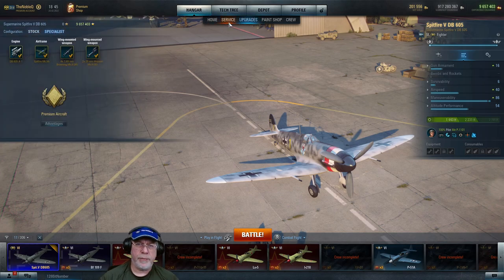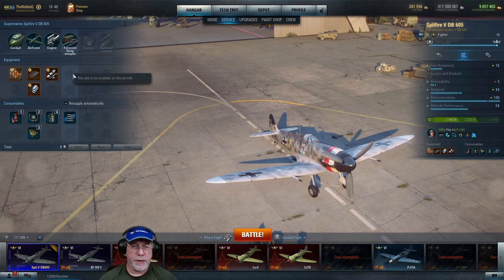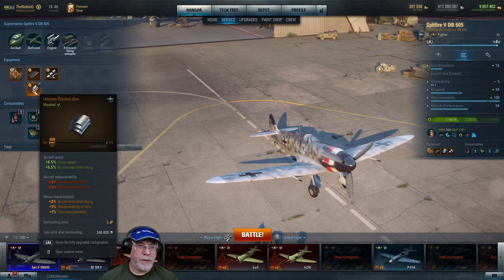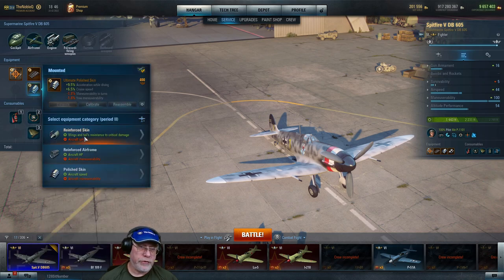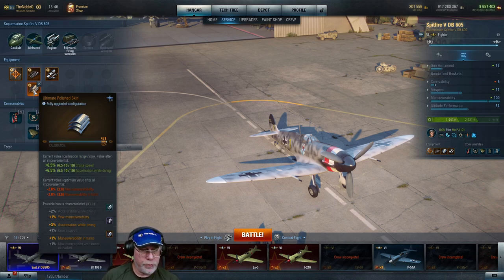Let's see how I've built this aircraft. On the cockpit we have a gunsight to improve accuracy. For a maneuverability build we have the lightweight wing frame and lightweight power unit. The next choice is the polished skin — that does impact maneuverability even though it improves speed. To avoid that, your only choice is the reinforced skin at the cost of speed. What I've done instead is pick off the bonus characteristics that improve maneuverability: 1% maneuverability and 1% maneuverability in turns.